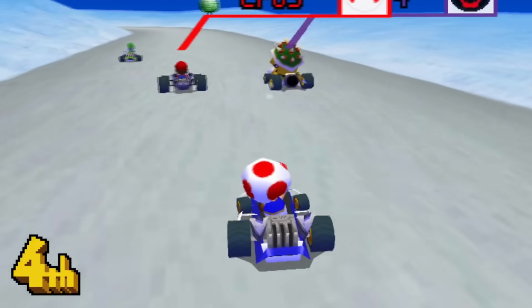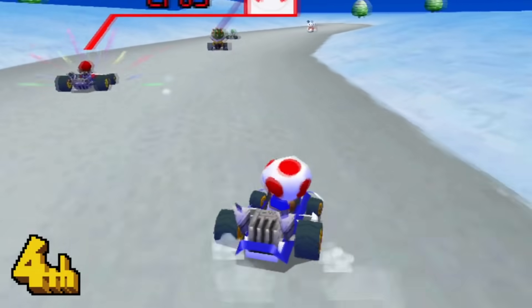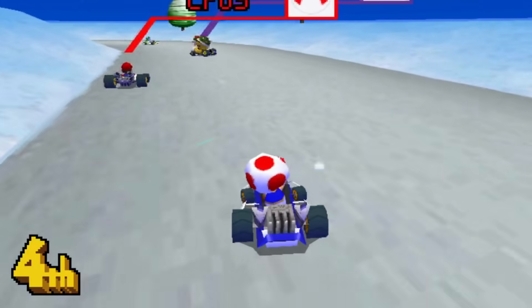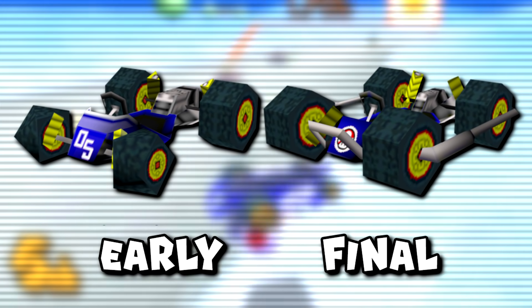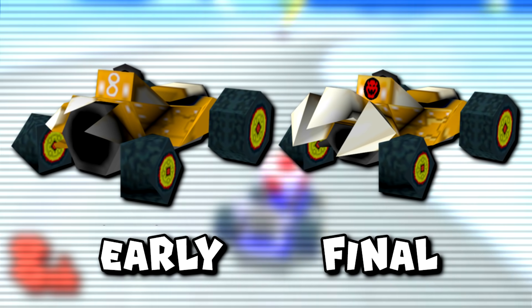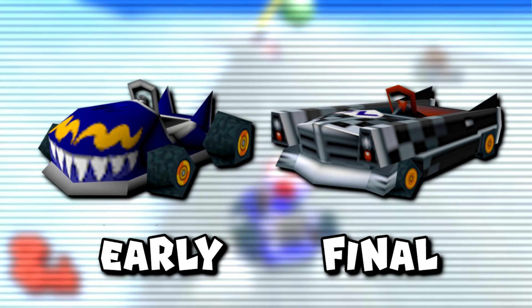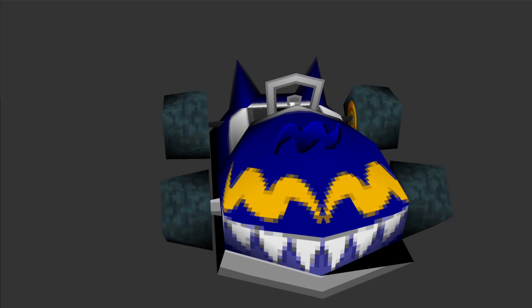Next, there are a few more early versions of carts that remain left over. Just like we saw in the pre-release builds, the final version contains early versions of the Light Tripper, Four Wheel Cradle with smaller front tires, a pink Yoshi Egg 1, Bowser's Tyrant with its tiny little claws at the front, as well as the early version of Wario's Brute, which looks as menacing as it does goofy.